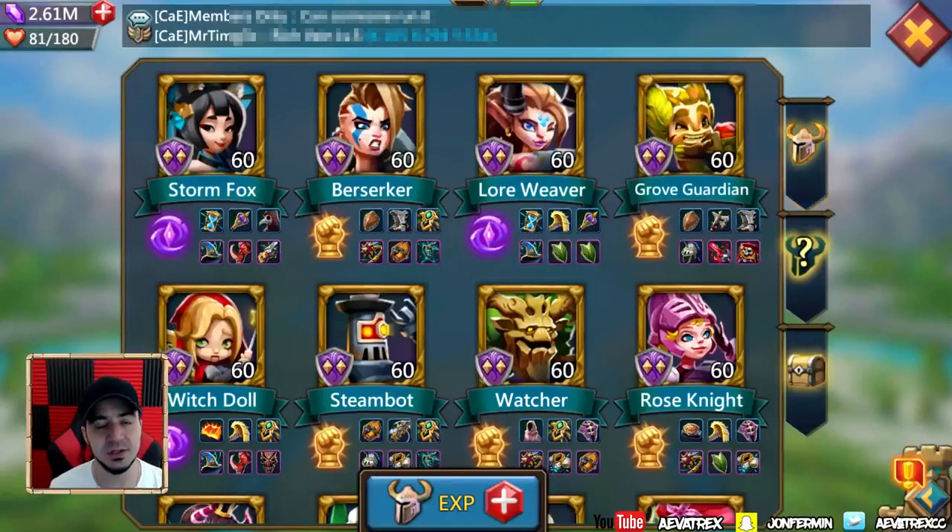What is going on gamers? AvaTrix here and today we're going to talk about Witch Doll. Witch Doll is a hero that I absolutely love for a couple of different reasons. The main reason is that she is such a beast in Colosseum and I love to play Colosseum.